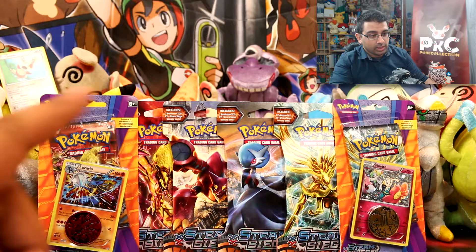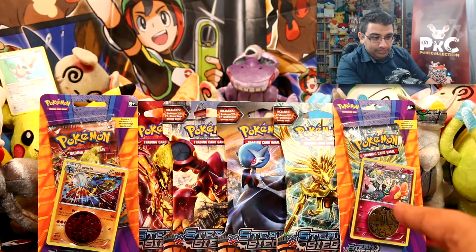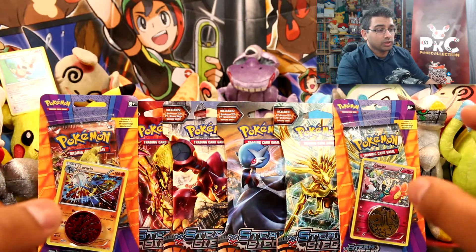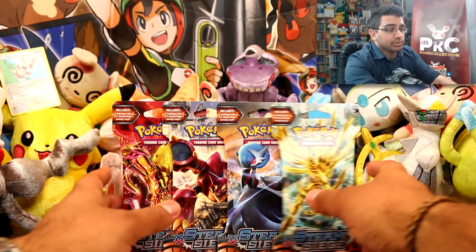One promo card is Lucario and the other one's Flo-ett. The good thing about these is that they actually feature coins, which I don't think I've really seen for a while — including a Yveltal coin for this one over here and a Flo-ett coin. That's pretty cool. I'll open them at the end and crack on into these blister packs first.